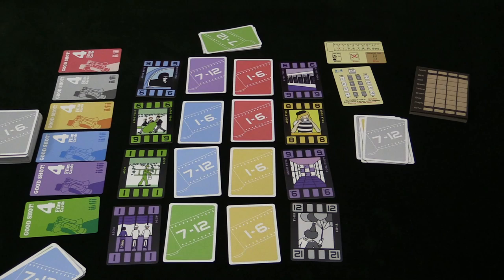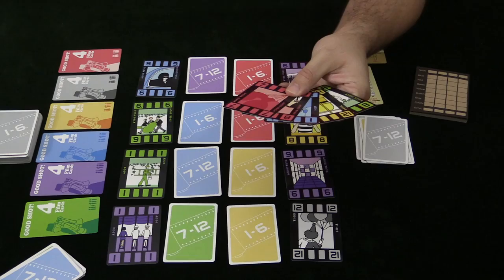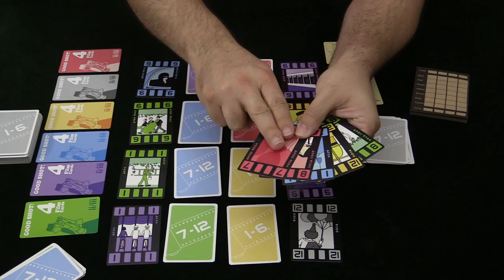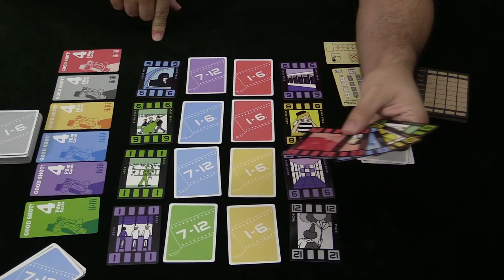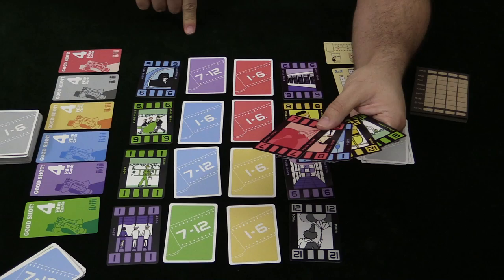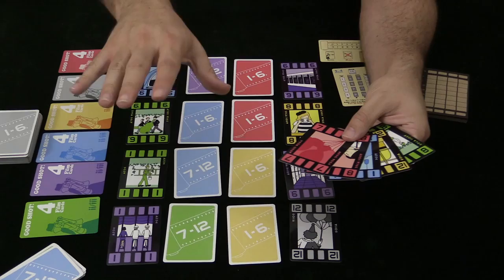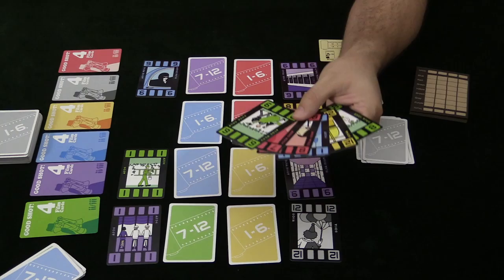Your turn has three parts. Phase one: choose your subject, which means draw cards. You pick from the display and can draw one, two, or three. They go in the sequence you drew them, right at the front of your hand. When you choose to draw, you start from one end of one of the lines and draw in that direction. I'll draw one card and place it at the front of my hand — that completes phase one.